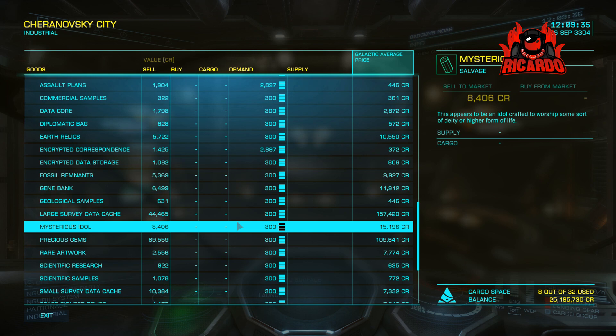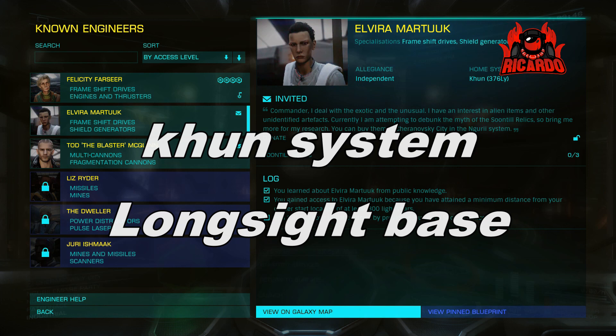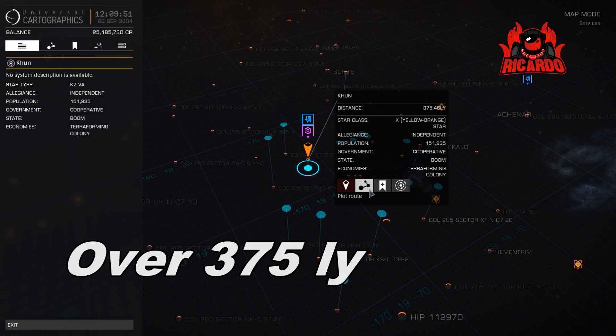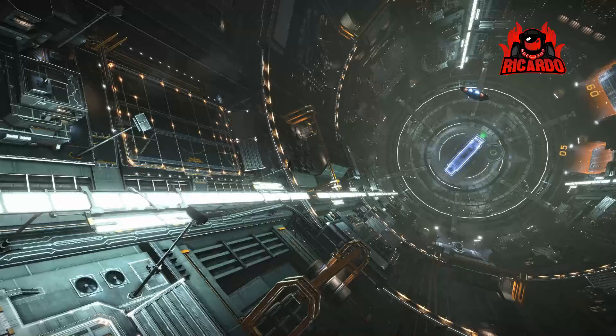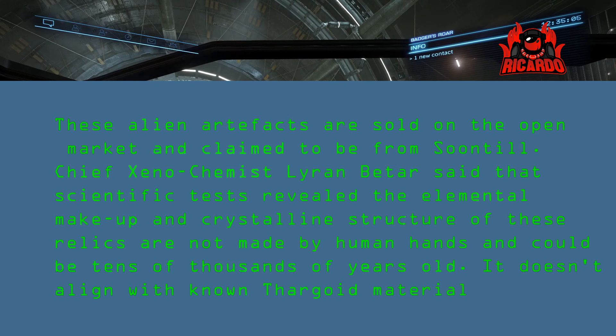So I've got to head off to the Enguri system to get all those items. Once you have got them and filled your hold — and I recommend filling your hold with as many as you can — it's off to the Kun system and Long Sight Base, which is the home of Elvira. From one point to another it is over 375 light years away, and you've got a little bit of time between jumps to see exactly what Soontkill relics actually are.